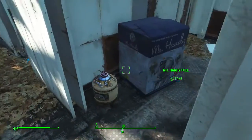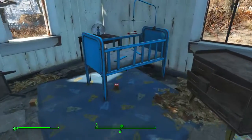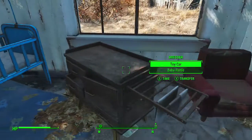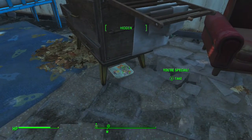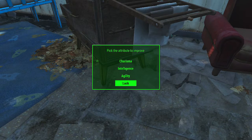The second thing we're grabbing — you're going to come back here to your baby's room and you are going to look under this right here. And you'll find the Your Special Book. What the Your Special Book does is it allows you to allocate one point into one of your SPECIAL attributes.